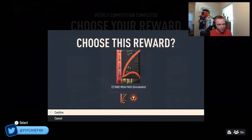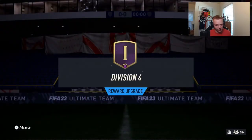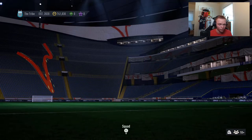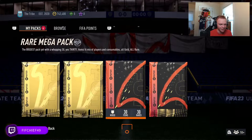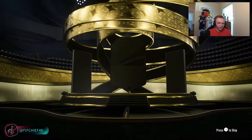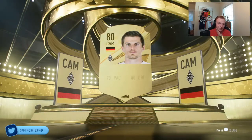The reason we're taking untradables is because we are going to be completing the 86 max icon SBC today. We want as many packs as possible to see if we can get some fodder, because I really don't have much in the club. I got a bunch of 84s but don't really have anything 85 rated or above. We'll start with the 45ks and see if we can get any nice pulls.